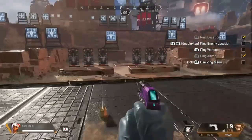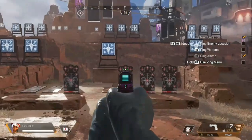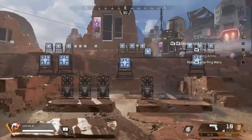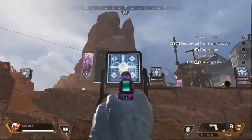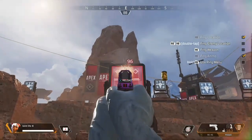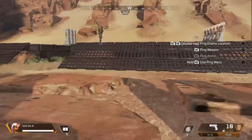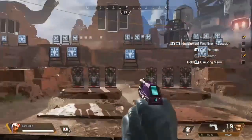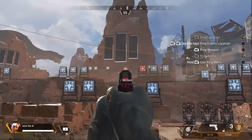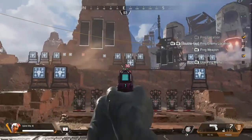Next up for pistols we're going to have the P2020. This is going to be 12 damage per body shot and about 18 damage per headshot. A full mag with 10 shots — if you hit your target with every single shot, only body shots, that's going to be 120 damage. For this weapon I would recommend close to mid range; you can go those longer distances in single fire, but I'd still recommend waiting for close to mid range to have the most effective use of this weapon.